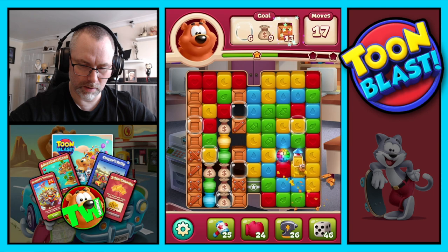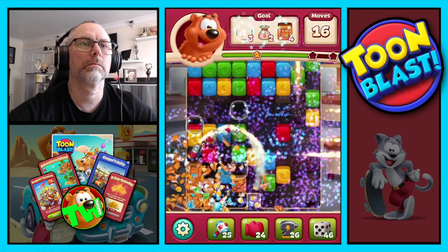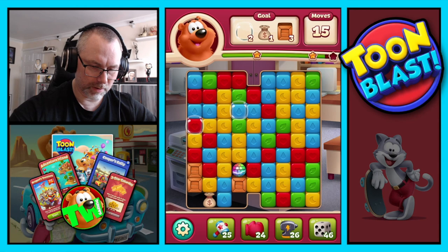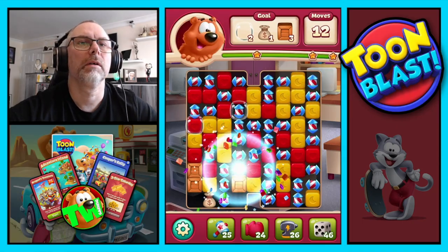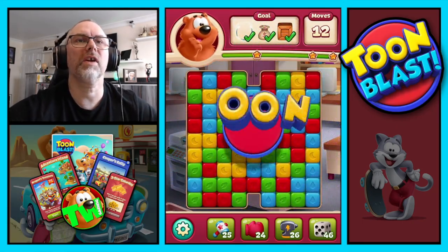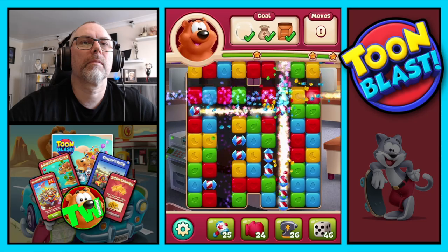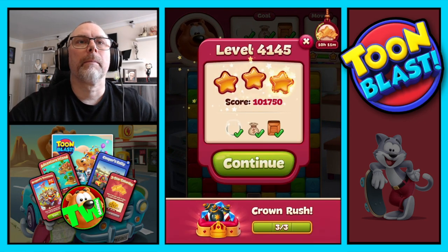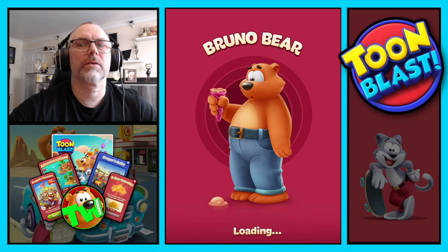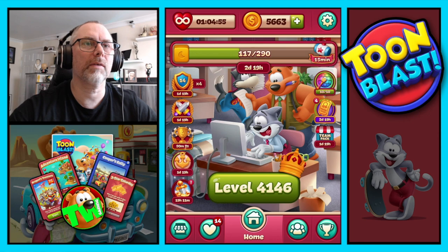Disco ball there — disco ball rocket combo again. Another disco ball, another rocket, which means another disco ball and rocket combo. Three stars, puzzle complete with 12 moves left. Confirmed three stars. 61 yellow blocks along with all the other good stuff.